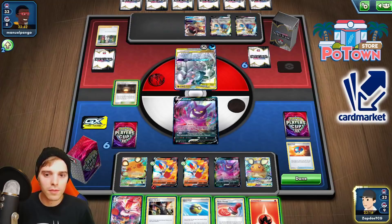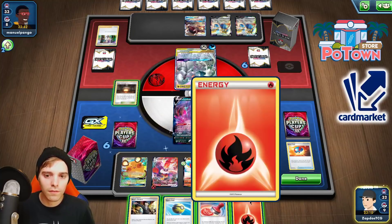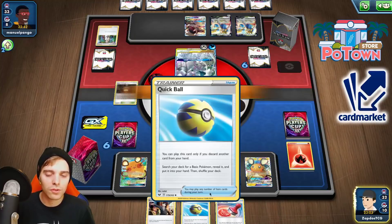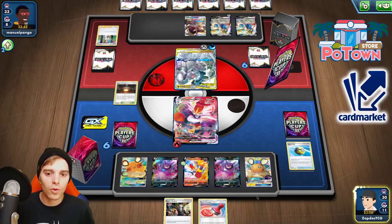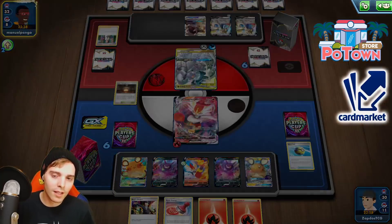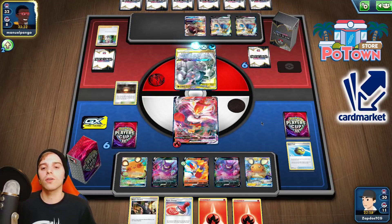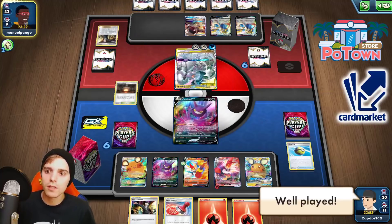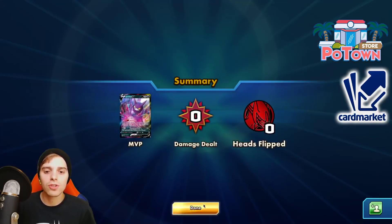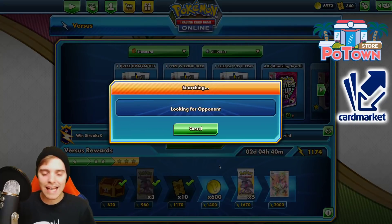Right now we are in a pickle. Even if we retreat — yeah, we do have Cinderace VMAX, but that's not going to get us anywhere. We have to retreat, get slapped with damage, then Boss — that's maybe our solution. If he knocks something out, we could go for a Reset Stamp. But he probably has Boss's Orders in hand, so if he bosses this turn, it's over. Okay, there's the Boss — that's just well played. There's nothing you can do about that. The Marnie was too broken. We were able to destroy ADP once, but we would have been better off if we had gotten that first attack off — that's the way Cinderace wins against ADP.